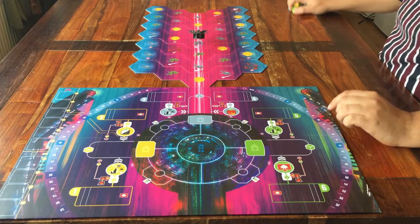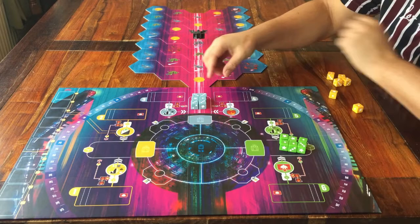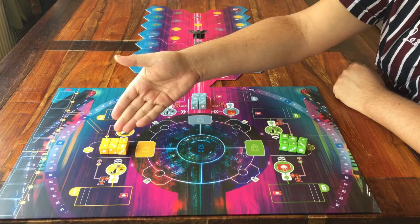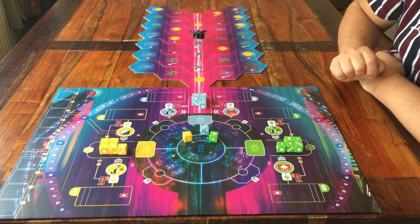Dice. The green ones go here on this green section. These grey ones — that look slightly blue to me — go in this section. No need to roll them, that comes later. And the last set of dice is this one. They go in this section. The game calls it orange, my eyes call it yellow, so I'll compromise and call it golden. If you're setting it up for three players, remove one die from each colour. If you're setting it up for two players, remove two dice from each colour.